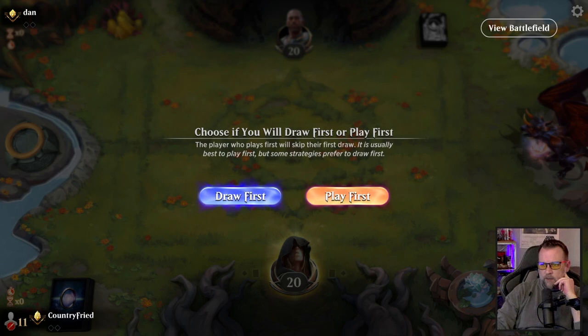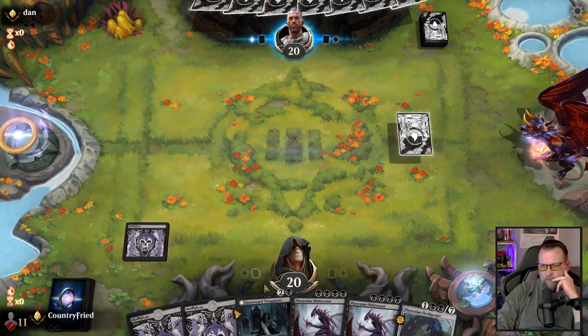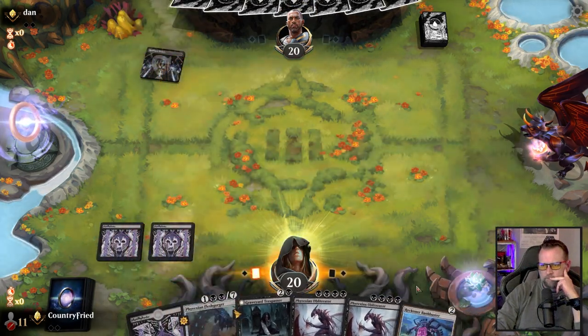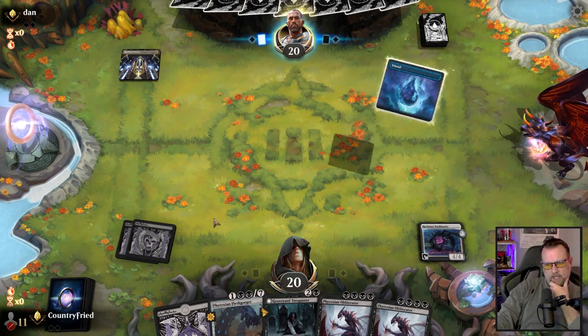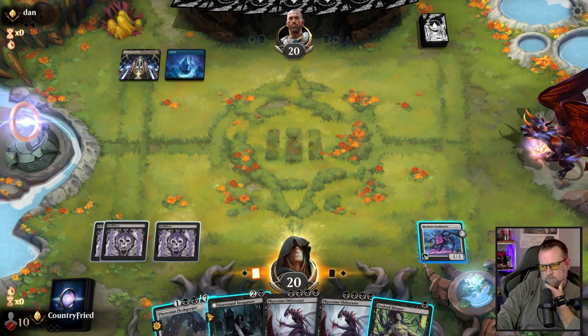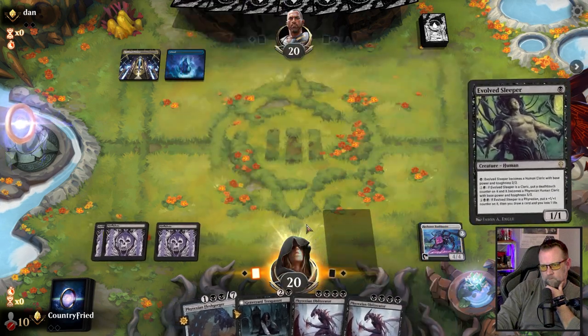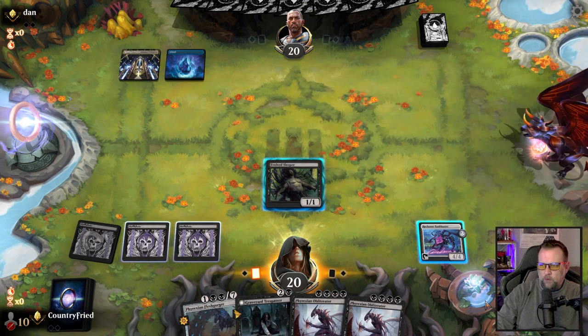We play first in this best of three. New mono black. We're playing against Esper Legends. They're holding counters.